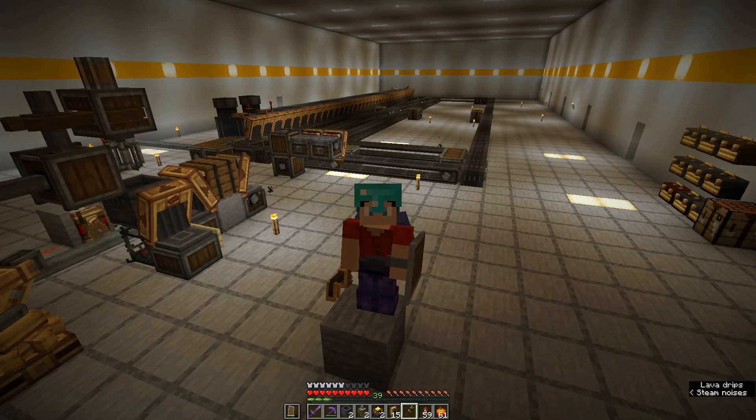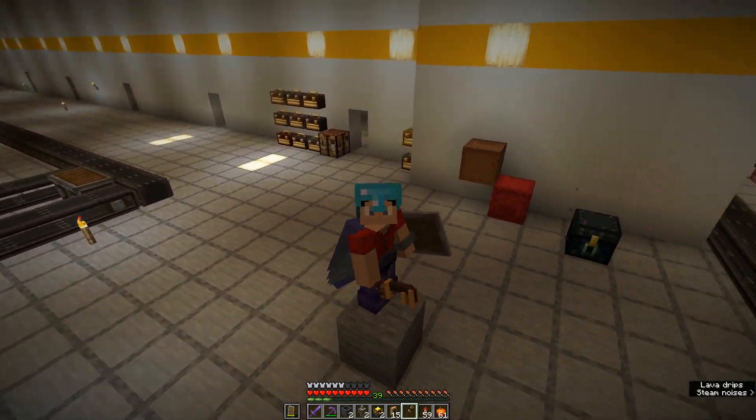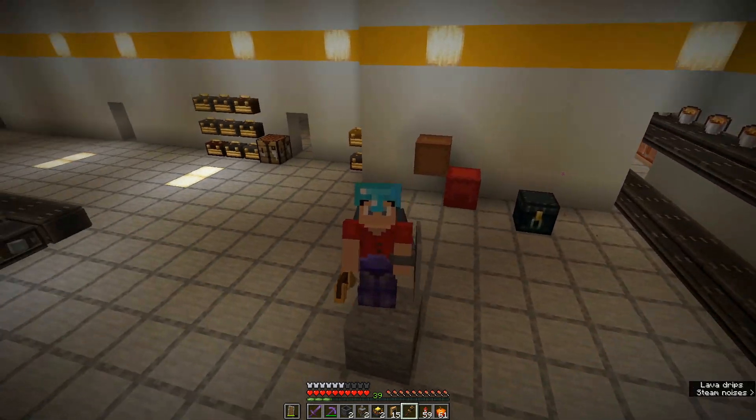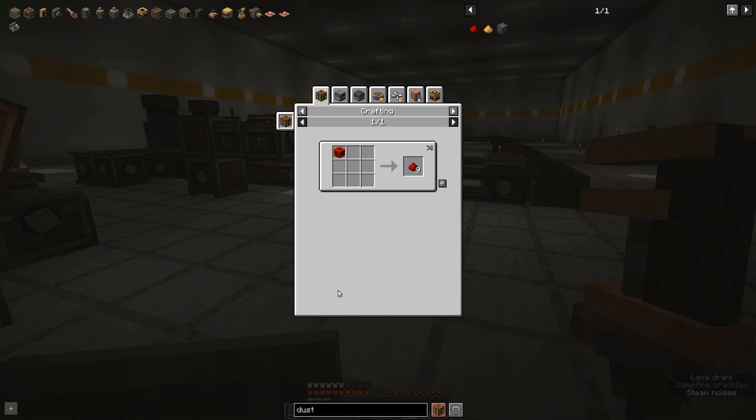We're going to start off this episode by making a machine in this spot. It's a machine that's very critical to all the other products that we're going to assemble in the factory — the Redstone Dust Maker. When you're looking to automate the creation of something in the Create mod, I find it's best to look at the end product and work backwards, breaking down the steps and raw resources needed — kind of like factoring integers into prime numbers.